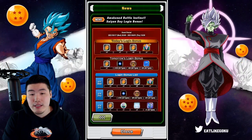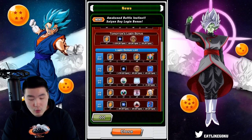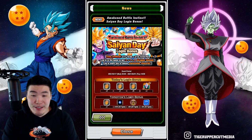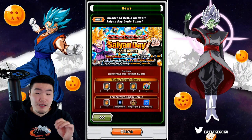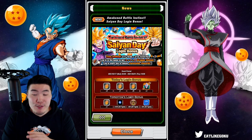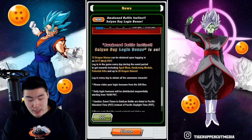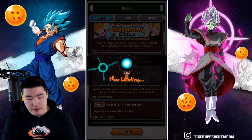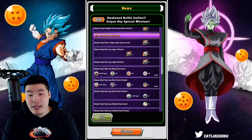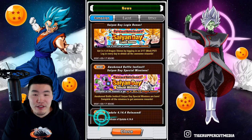From there we can look at the login bonus. It's 3, 1, 8 for the first day — so that's 12 stones — plus a Sleepy Kai, and then 1 stone per day for the rest of the logins. And then we have some special missions: 48 Dragonstones, some Sleepy Kais, some Awakening Medals, Hercule Statues — standard stuff. Nothing too crazy here.